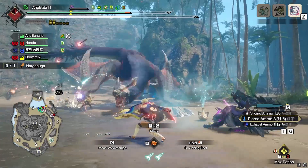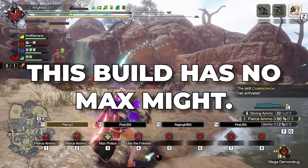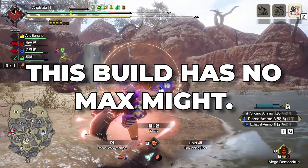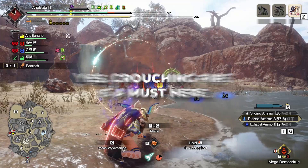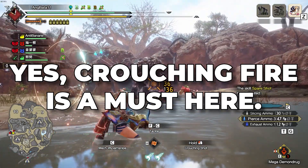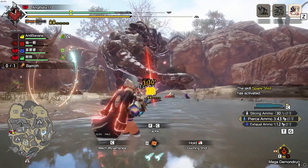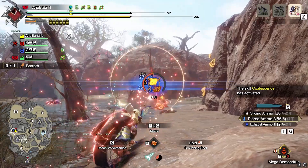This Pierce 3 Heavy Bowgun build has 100% universal affinity, and no, this build does not rely on Max Might to achieve that 100% affinity, so hop or fat roll to your heart's content. You will be utilizing the butchered version of Crouching Fire to make this build more efficient. It needs some getting used to and a bit of monster knowledge to pull off the timing, but it's worth it.